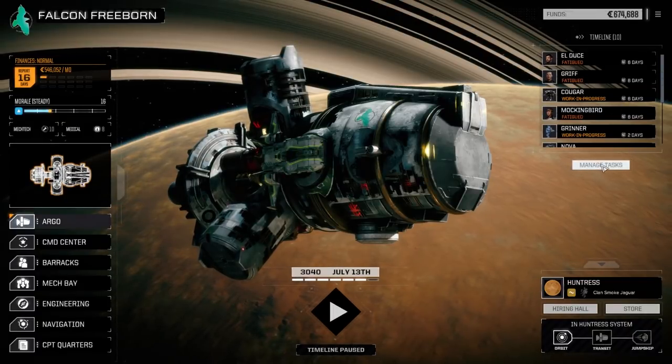Repair cost is 122,000 - I said around 100 so not too bad. Could have been way worse. 13 days for repair. Before we finish this episode, we're going to refit the Cougar - it's back in six. Let's manage our tasks here.